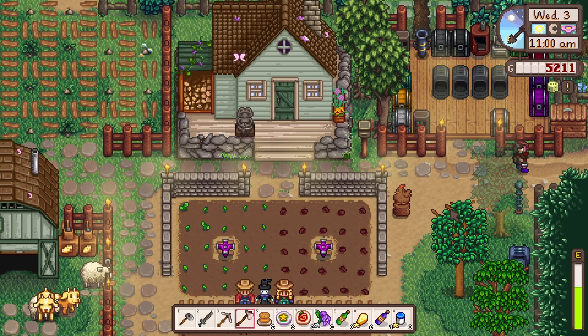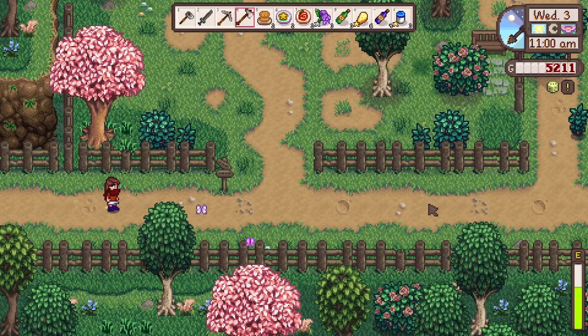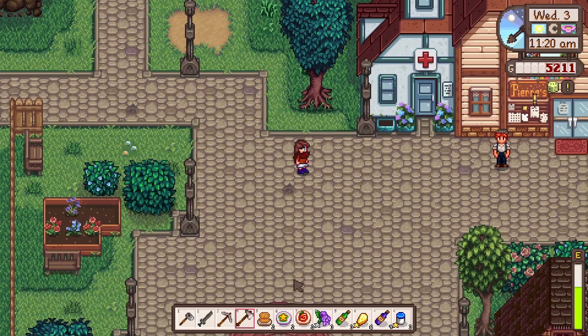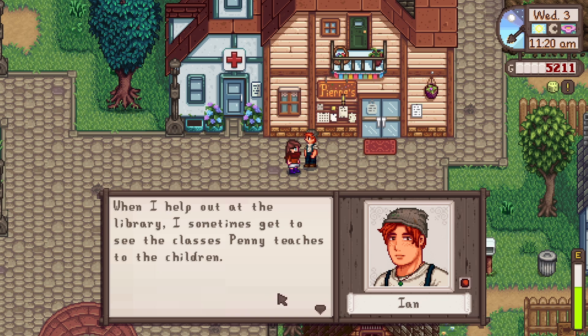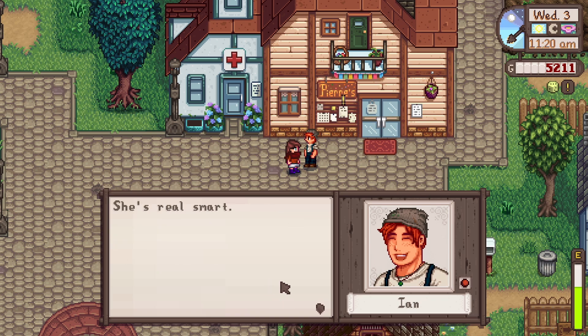I've bought some gifts and I'm gonna quickly run over to Pierre's to sell the wines and stuff. Oh, and Ian's here. Hi Ian. He says when he helps out at the library, he sometimes gets to see the classes Penny teaches. She's real smart. Aw, he'd be so cute with Penny, actually. I wish there was a way you could set people up with each other — especially if you have no intention of dating them. It'd be really cool to see them date and watch the 10 and 14 heart events with them in it instead of you. I want to see Ian's 14 heart event but I don't really want to romance him. It'd be really cool if you could set them up. I wish that was a thing.